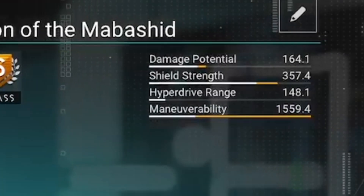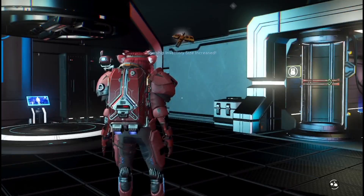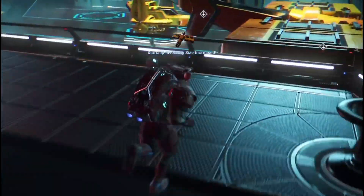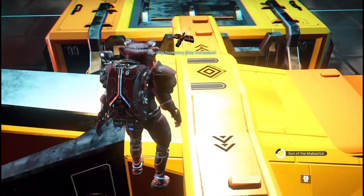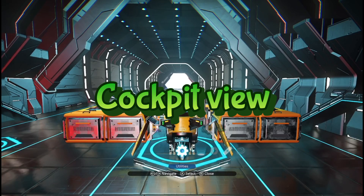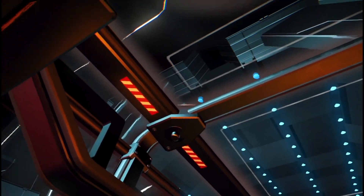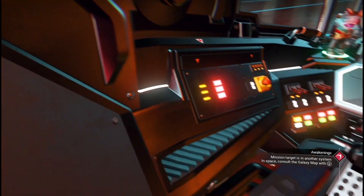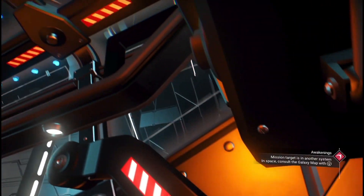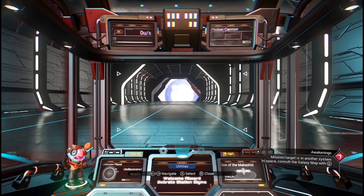Let's have a look at the actual stats: it's 1500 on the pulse engine and 1554 impulse and maneuverability. Now we're going to have a look inside the cockpit to see what it's like inside the ship. This is a hauler — most haulers are really big inside and they're awesome. Let's get back into the external view.